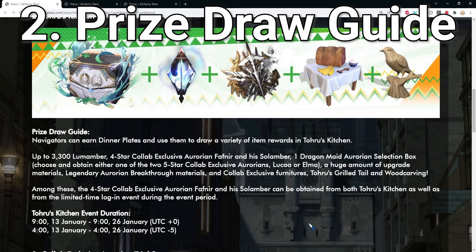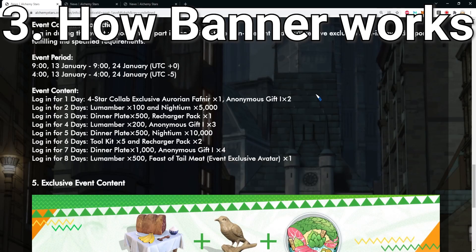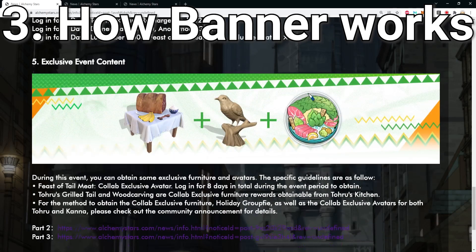Keep in mind before you summon too much for either Lucoa or Elma, there is a selection box specifically for these two units, so summoning too much may make it useless. We also have the Aurorion Trial Stage, which is essentially a testing ground for the event characters before you actually summon. By clearing the trial stage you can get 200 loom members — around 40 per stage across five stages.